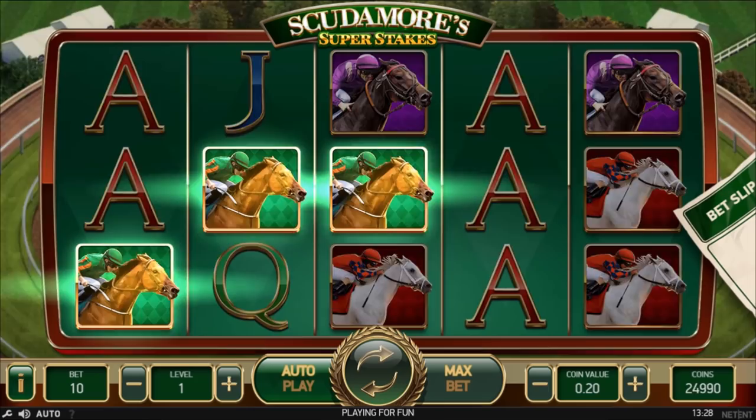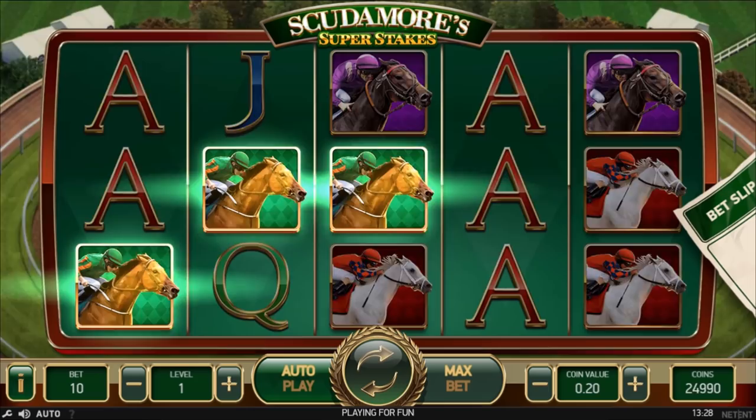The game features Random Wilds, Peter's Classic Cup and the Bet Slip feature.